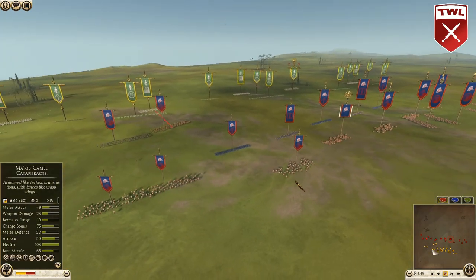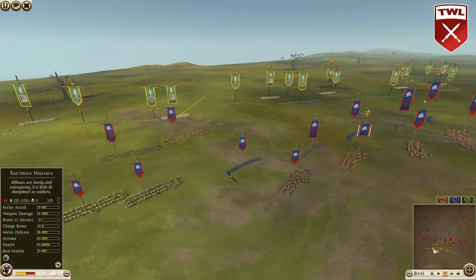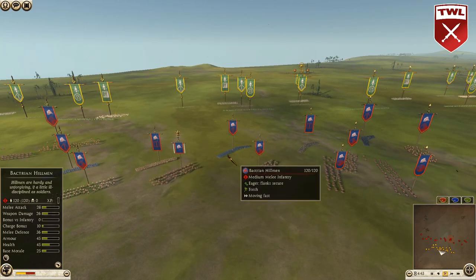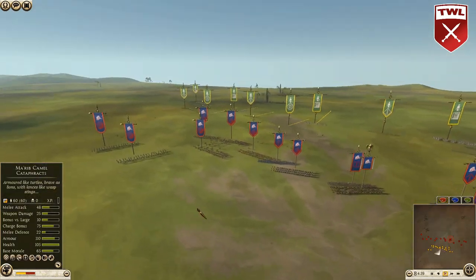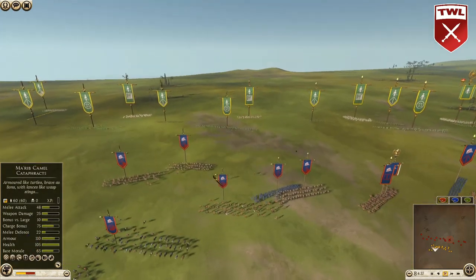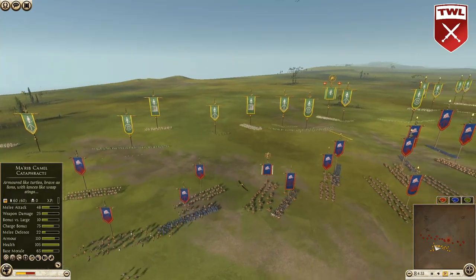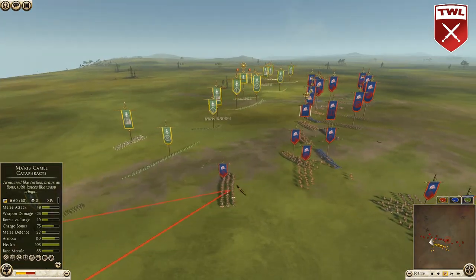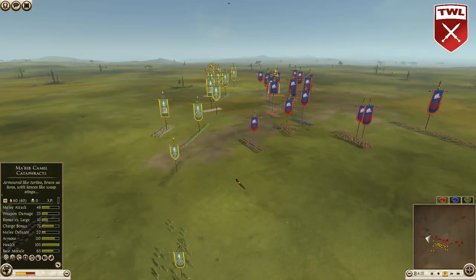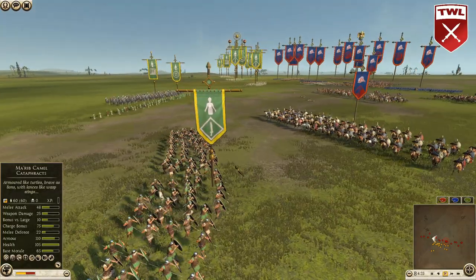The key matchup here is going to be against those Bactrian noble horse, because you won't have too much difficulty getting rid of the hillmen. If you're Bactria, you're not only worrying about five slingers — you've got to put pressure on them, and on those Sabaean swords too. You're outnumbered, so you need to be on top of your cav gameplay. Four and a half minutes left — we'll see if this reaches conclusion or ends in a rage quit.